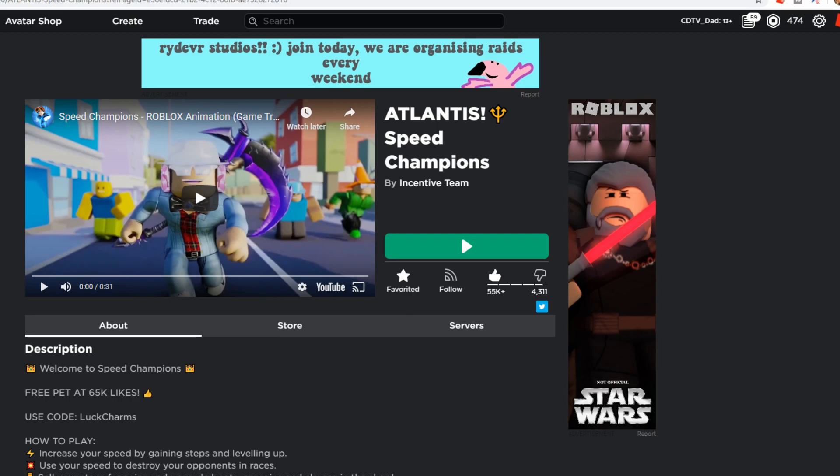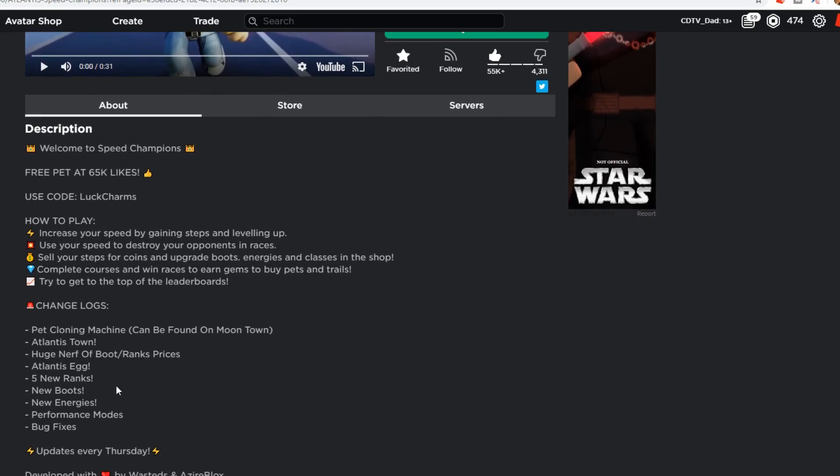You'll probably get some free lucky charms — not the cereal, the ones that help you out in the game. Let's see what all they changed in this update. They've added a pet cloning machine, which I'll show you in this video. I'll show you Atlantis town. There's a huge nerf on the boot and ranks pieces, so I know a lot of you were bringing that up — it's so hard to rank up. Well, there's a nerf on there now, it should be a lot easier.